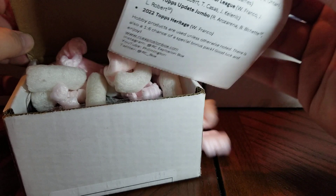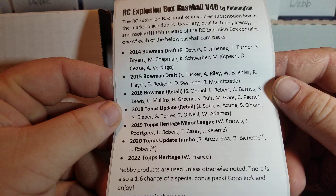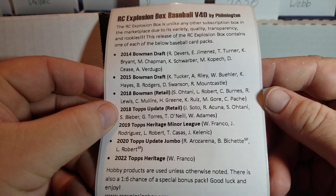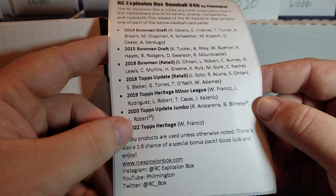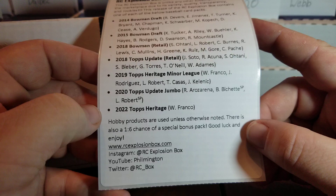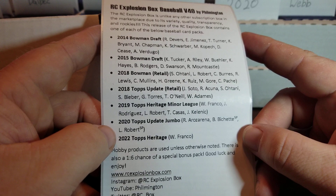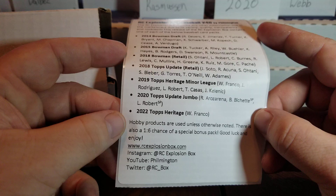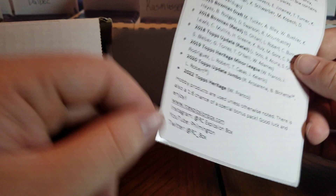This is the regular Rookie Card Explosion box, version 40. I do not remember the lineup so let's go over it. We have 2014 Bowman Draft, 2015 Bowman Draft, 2018 Bowman Retail, 2018 Topps Updates — so a shot at Soto, Acuna, and Ohtani. We also have 2019 Topps Heritage Minor League and 2020 Topps Update Jumbo. For 2022 Topps Heritage I've had some luck — I pulled a Juan Soto Silver Chrome out of 373 and a Gleiber Torres out of 373, as well as a Yu Darvish Red out of 573.